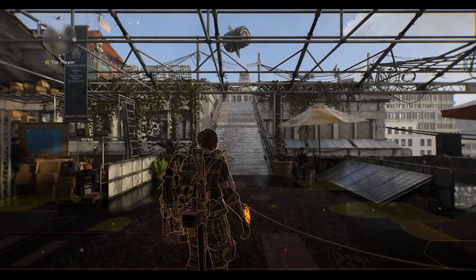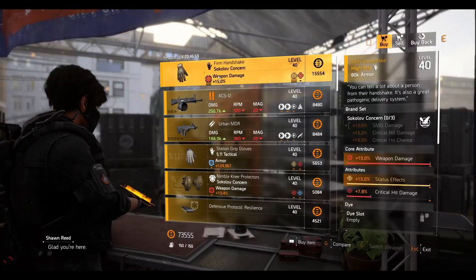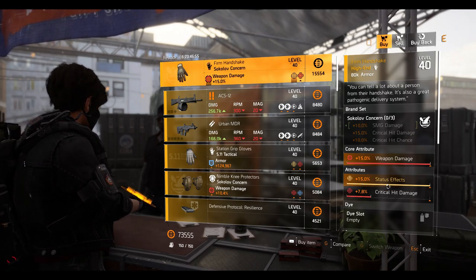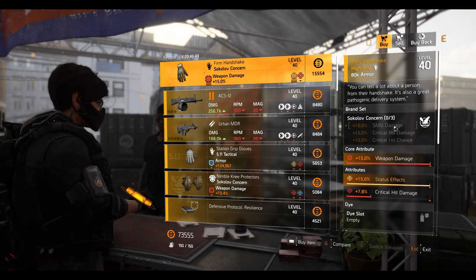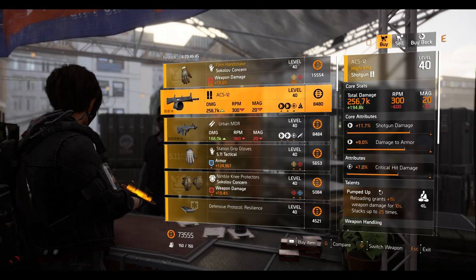Alright guys, we're at the Theater Settlement. We've got the Firm Handshake with maxed out weapon damage, 15% status effect, and 7.8% crit damage. I'll leave this one up to you guys as to what you want to do with it. Next we have the ACS-12 shotgun with Pumped Up talent — 7% crit damage, 9% damage to armor, and 11.7% shotgun damage.